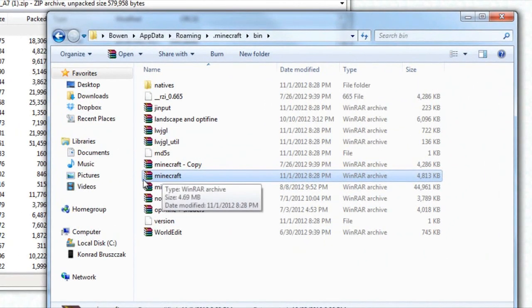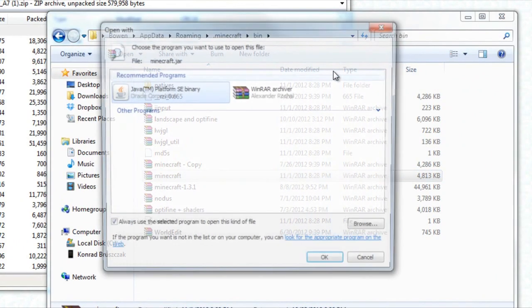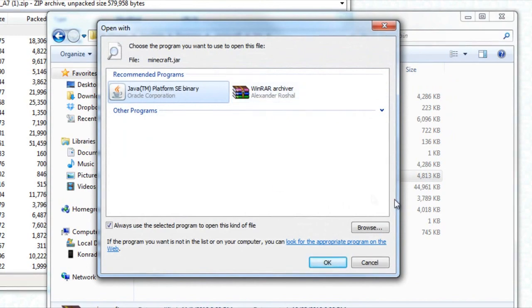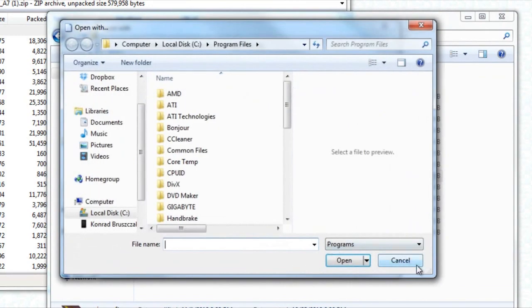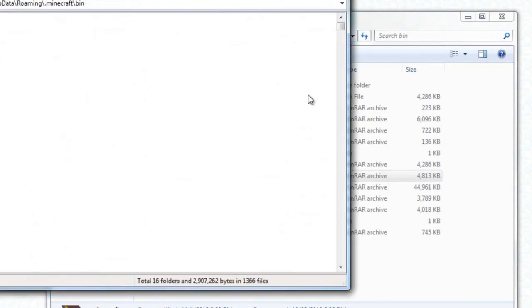And if it's not like the little books icon next to it, you're going to right-click and push Open With. And if WinRAR still isn't there, push Choose Default Program. You're going to click on WinRAR, and if it's still not there you can browse for it. Click on WinRAR and there it is.